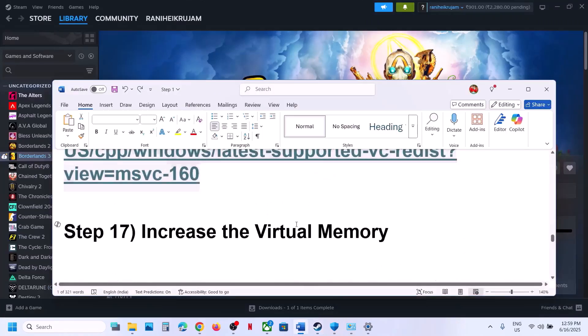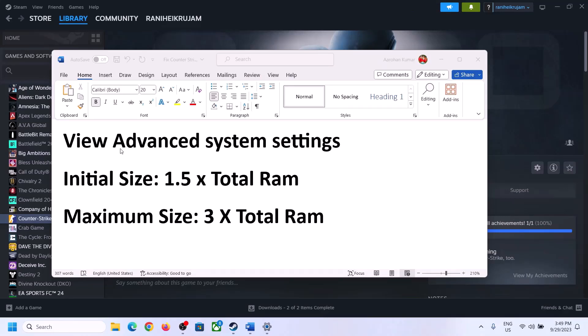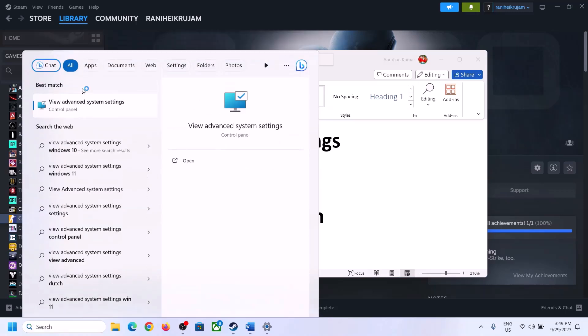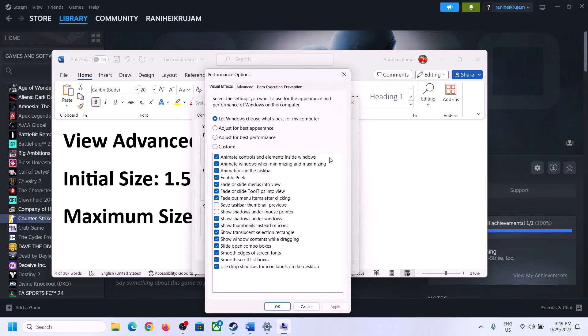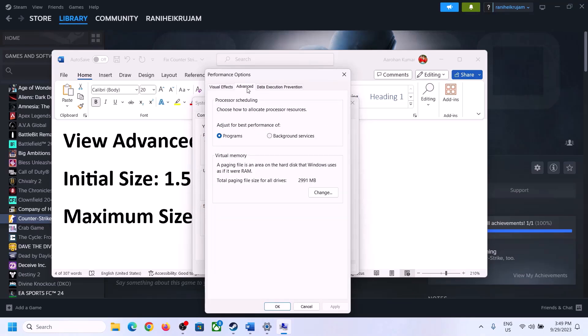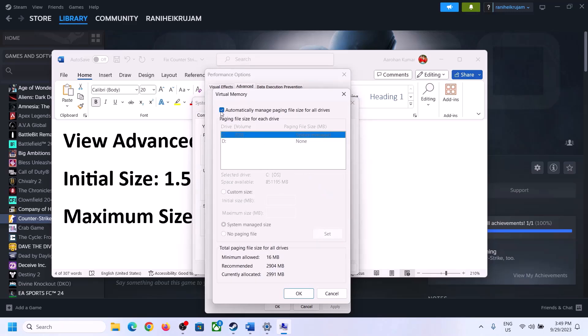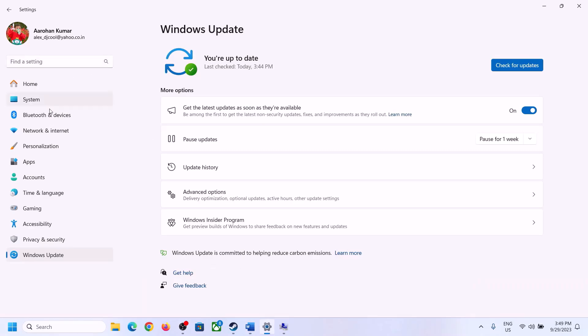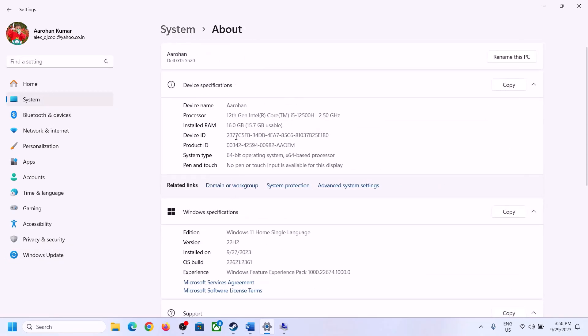The next step is to increase virtual memory. Type 'View Advanced System Settings' in the Windows search box, click on it, click the first Settings button, go to the Advanced tab, and click Change. Uncheck the box that says Automatically Manage Paging File Size for All Drives, then select the drive where the game is installed. Check your total RAM — in Windows Settings go to System > About.